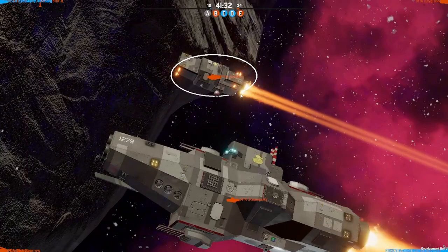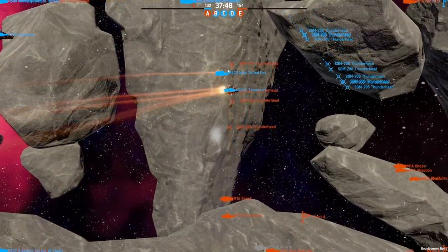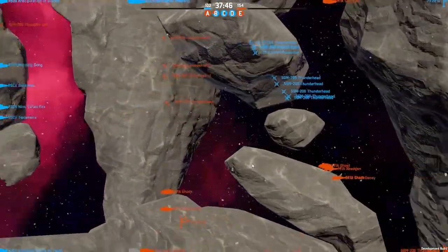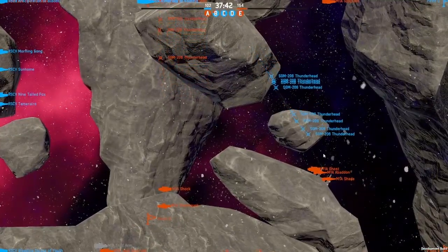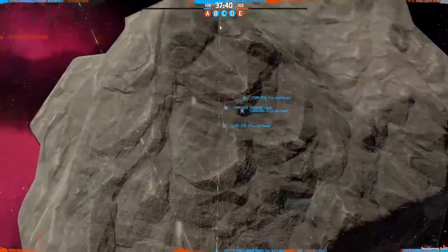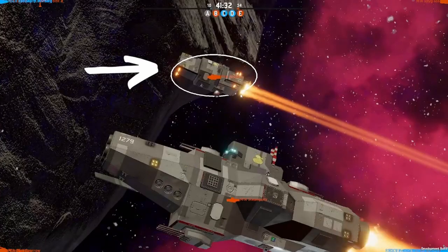I'd ask you to look at these two ships and think: which one would you shoot at? If you said the heavy cruiser, you wouldn't be wrong — that's everyone's initial reaction. It's got VLS systems, it's got heavy guns, it's going to be able to damage your ships pretty quickly. But I would argue that, in terms of target prioritization, taking out the smaller ship to its rear is actually more impactful to your game.